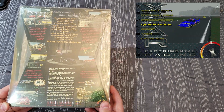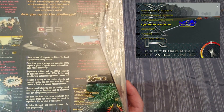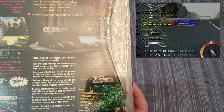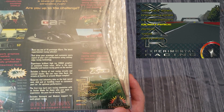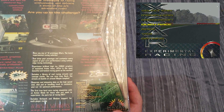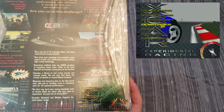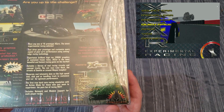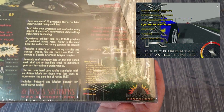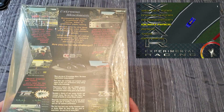Race any one of 16 prototype X-Cars, the latest experimental racing vehicles. Test drive your prototype, experience brilliant high-res SVGA graphics, sustained frame rates. Library of real racing circuits — generate real telemetry data on the high-speed oval, skid pad, or handling track to customize your car for optimum performance. The first true hardcore racing simulation with an action mode for those who just want to experience the pure fun of racing fast. It includes network and modem support. So basically, it's a racing game.